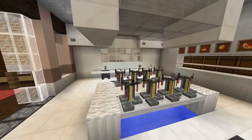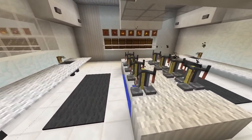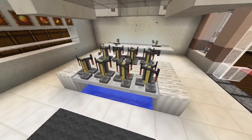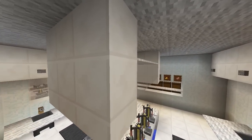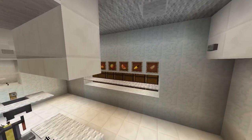Starting off in the center, we have our essentials for our brewing station — the brewing stands in the middle on this nice little center platform, and we have water underneath so you can refill your water bottles. There's a nice centerpiece over the top of it, a little glass unit with some carpet on top, very simple to do and it still looks really nice.